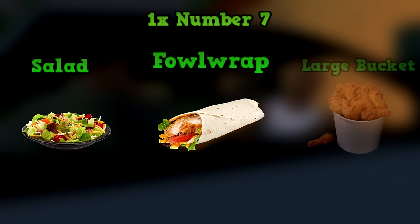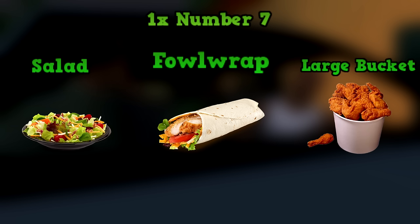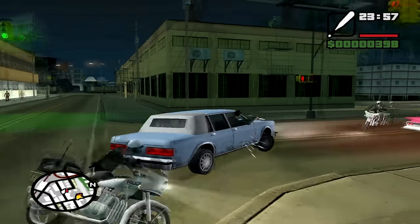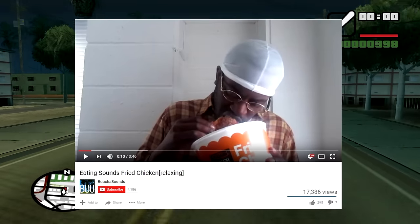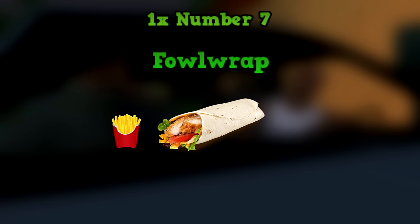Finally comes the number 7, which is a complete mystery. Big Smoke and the rest of the members don't say or do anything that gives us a hint. The only possible items left are the Fowl Wrap, the Salad, and the large bucket, assuming they didn't get the kids meal. I don't think it's a salad — look at the guy, do you really think someone who looks like this would order a salad from a fast food place? I also don't think it's the large bucket because Big Smoke didn't make any noise while eating. So logically, I think the number 7is a Fowl Wrap, a medium fries, and a medium drink.